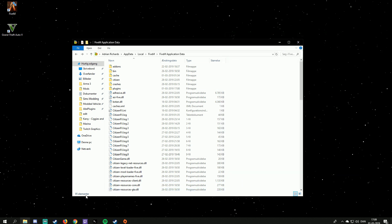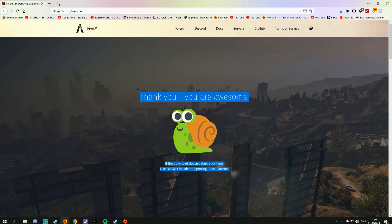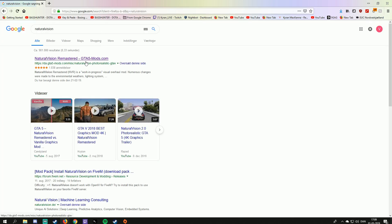But we all know that's not why you came here. You came for the FPS boost, to make your game look amazing, and to improve the sound. The sound part is mainly adding new sirens to make your game sound more realistic. Now we're going to make your game look and run amazing. Open up your browser again and simply type in 'Natural Vision' or click the link below.